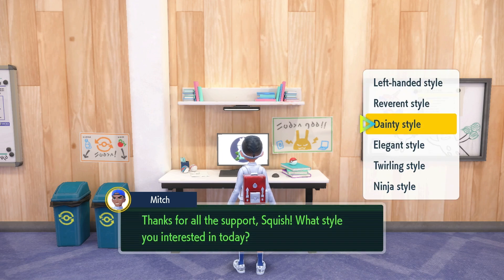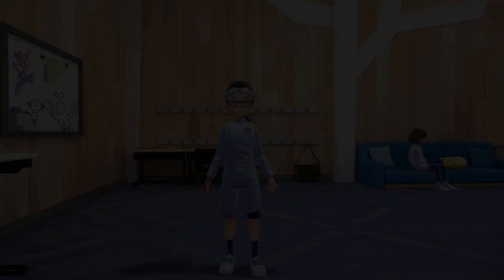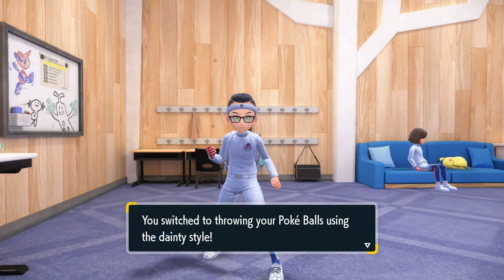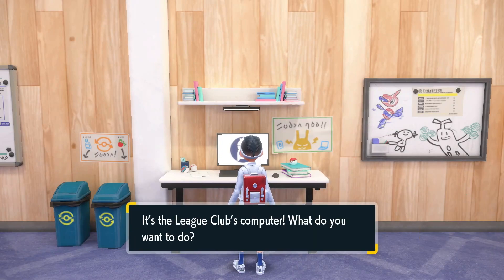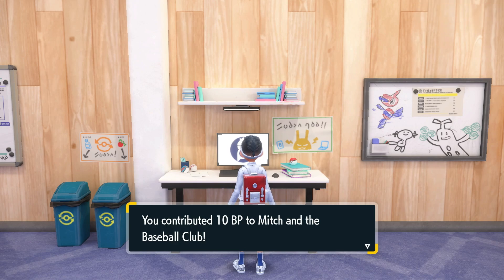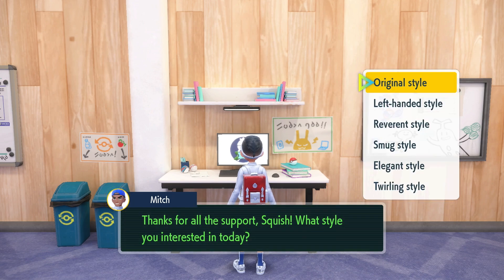Let's look at dainty style. These are the ones that are unlocked first when you originally donate BP to Mitch and the baseball team — I think it only costs 10 BP to unlock these original ones. So really the BP costs are 10, then 150, then 300 — so you're all in at 460 BP total.